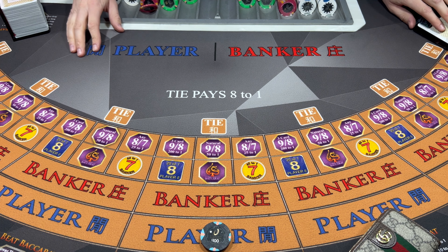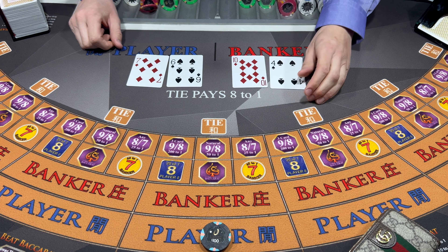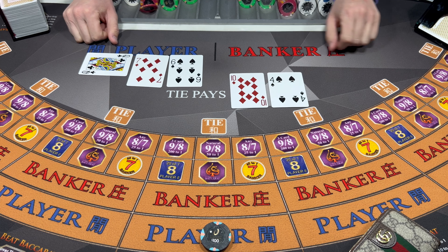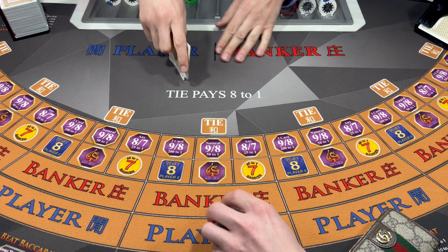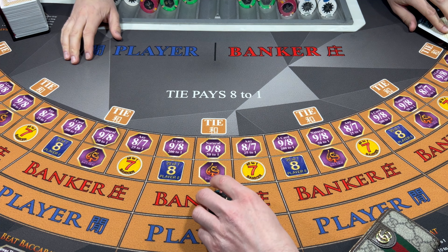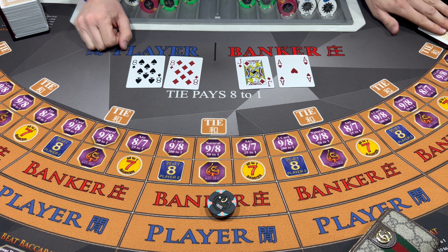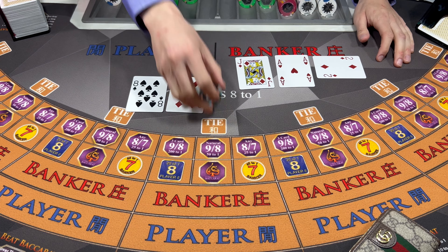We're going to stay away from the side bets though for now. Four - Banker wins. Let's go 300 up on the bank here. Come on, don't let me down. Six - Player wins. So you lose quick - you do a big bet and you get hit.